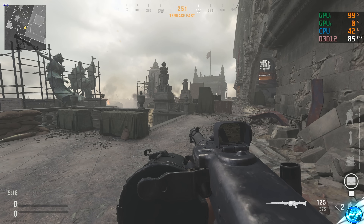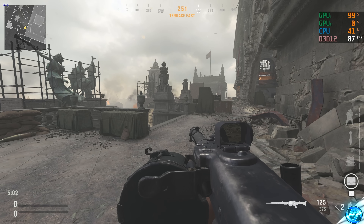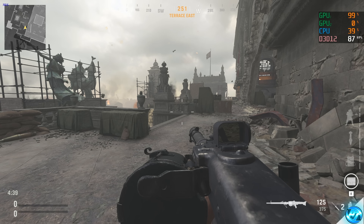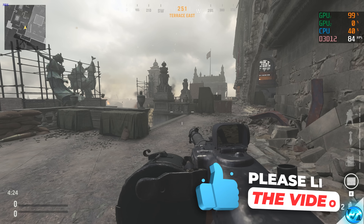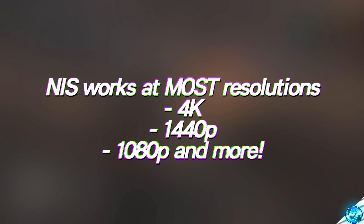Once you've booted into your game of choice — for me, just for the purpose of this video, I'm going to be using Call of Duty Vanguard, but this will work in any game. To see if NIS is active, look in the top left-hand side of your screen where you should be able to make out the NIS text logo. If the logo shows blue, NIS is ready to be used if you lower your display resolution. I'm running at 4K on a 4K monitor, so NIS is available but not currently running. This works completely across the board at any resolution — 1440p, 1080p, or even lower.